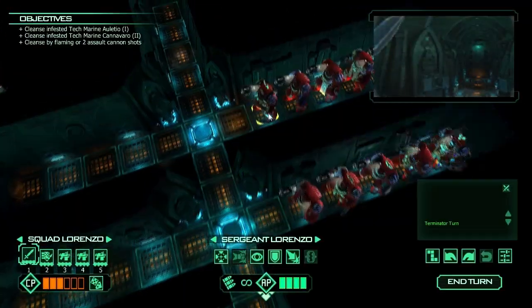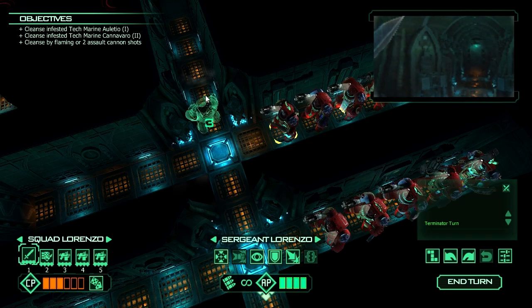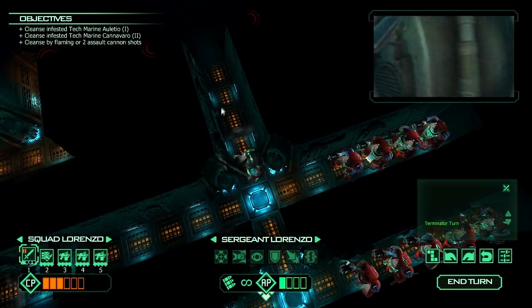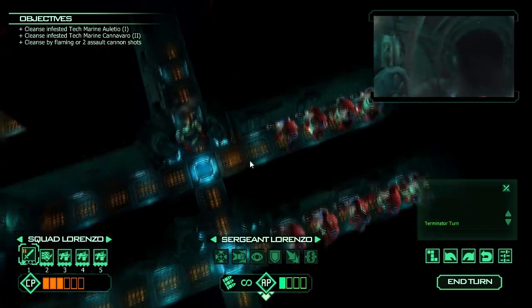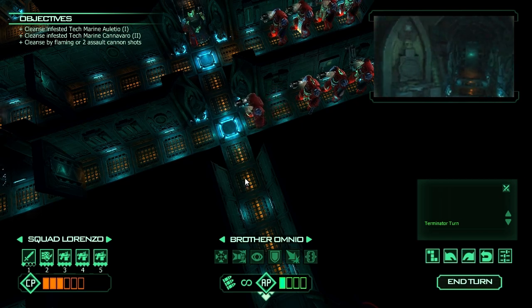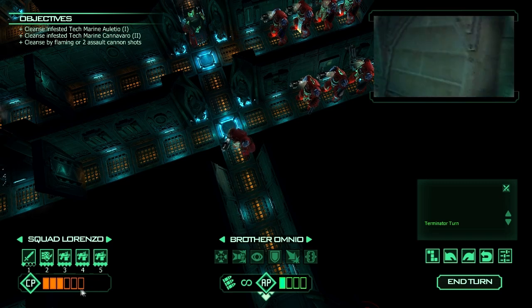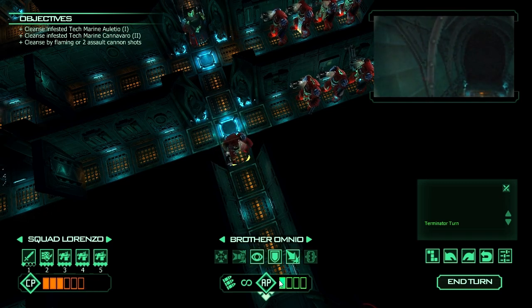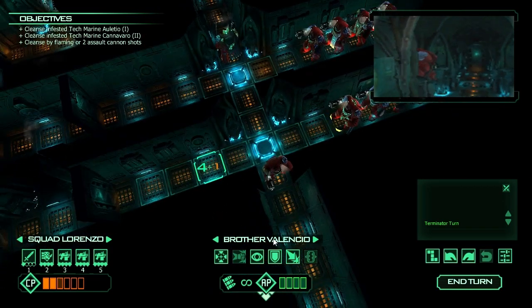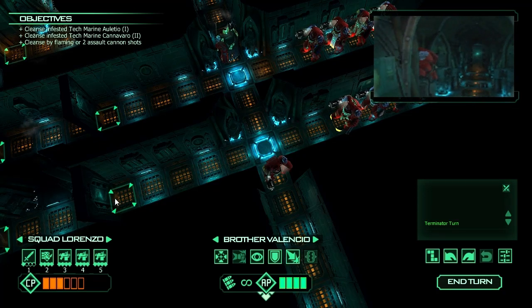There we are, teleporting in. First and foremost we're going to get Sergeant Lorenzo into position - he's pretty much going to hold this spot for the rest of the mission. We'll sit him right here on overwatch. We've got 3 CP on that mission, which means I'm not going to re-roll. Brother Omnio has the next honor of holding this hallway. Because we're relying so heavily on overwatch, we always want to make sure we have additional CP - it's the only thing you can unjam your weapon with.